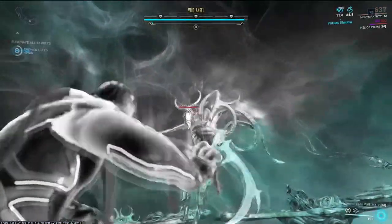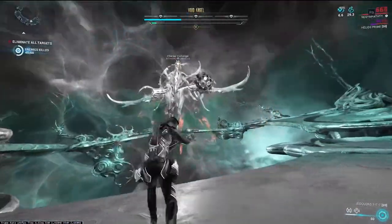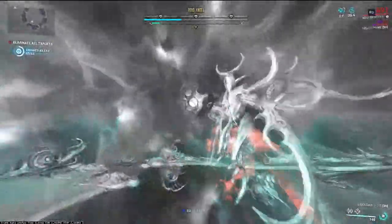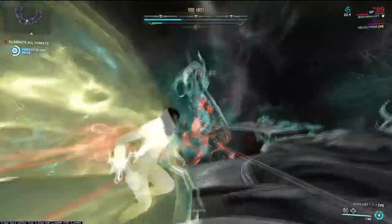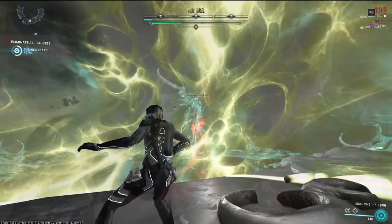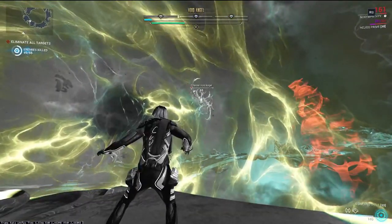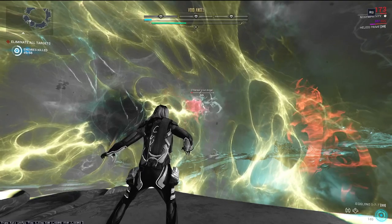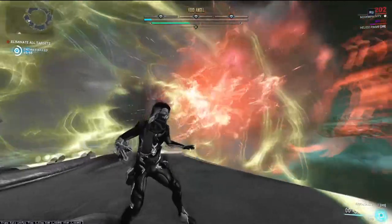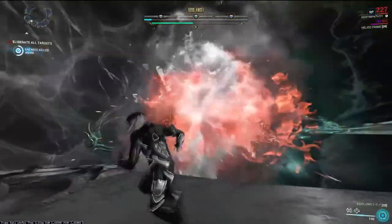Whenever you successfully remove a sphere, you are presented with a buff once you land on the platform. This yellowish zone protects you from a beam attack that would push you out of the arena, making you repeat everything again. Stay in this zone when she teleports far up into the air and she won't be able to hurt you. The zone also — from what I can tell — provides heal over time and a small damage increase, so use those to your advantage.